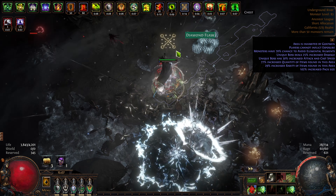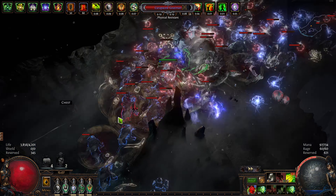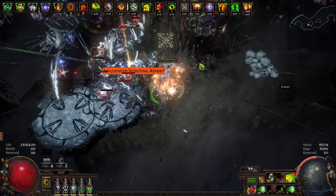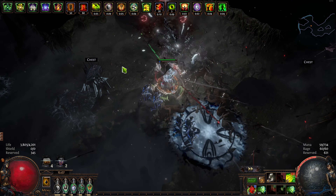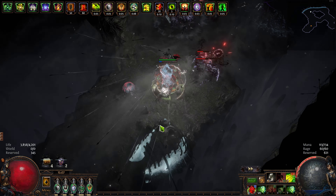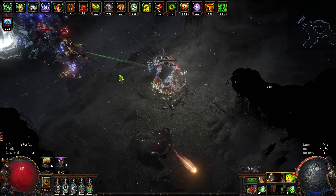Now this is a very low damage build, and anyone else running a berserker in this type of setup would be dead a thousand times already. Every one of these hits is hitting me - I have no evasion, so all these hits are landing - but they're not really doing too much because every hit is being subtracted by 200, and I just have good defensive layers. For very, very low cost.